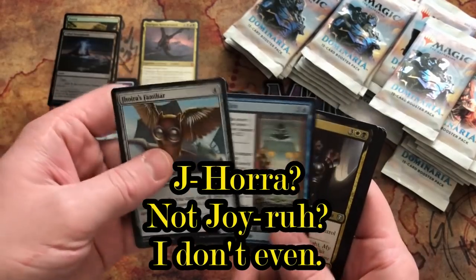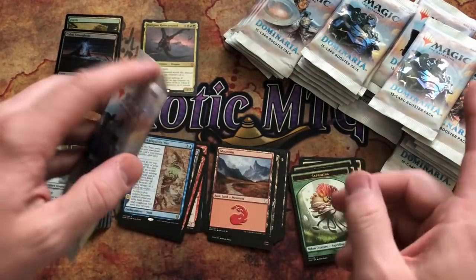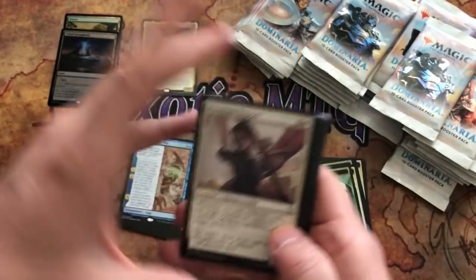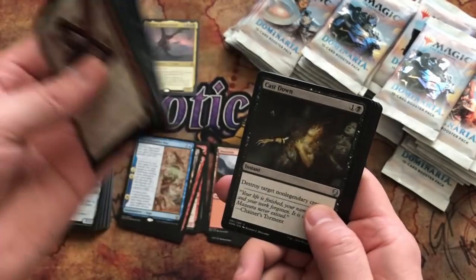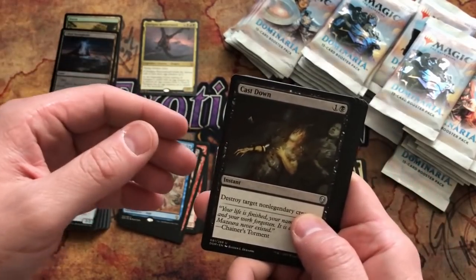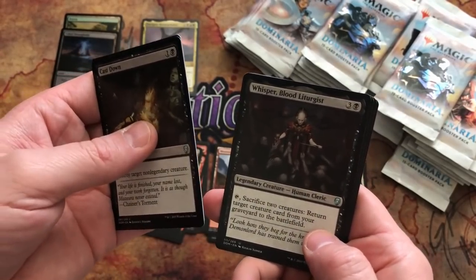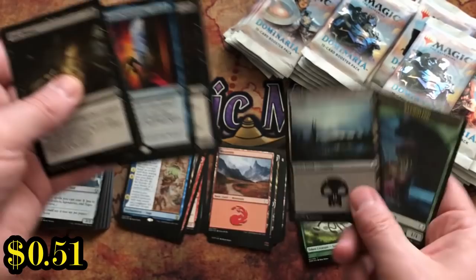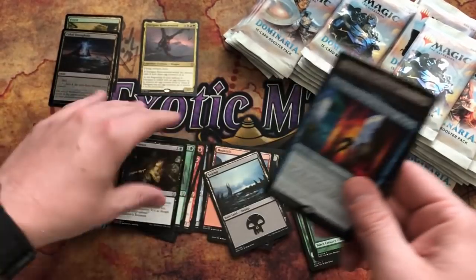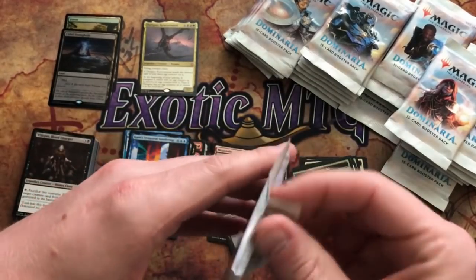Pack nine: Jhoira's Familiar, Time of Ice, Arvad the Cursed, and The Antiquities War. I'm wondering if these packs are in a weird order — like two uncommons then the rare then another uncommon — because of the legendary-in-every-pack rule in Dominaria. Comment down below and let me know. Pack ten: Cast Down, Fungal Plots, and Whisper Blood Liturgist.